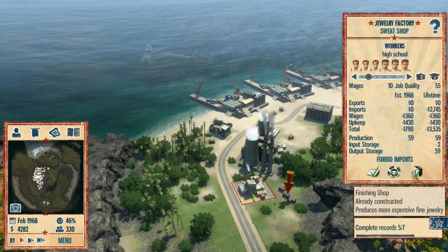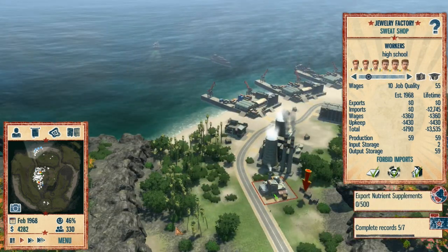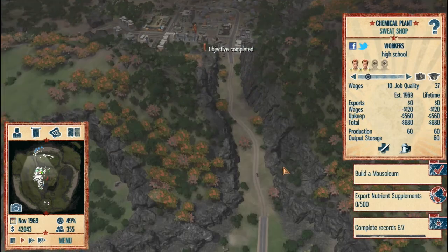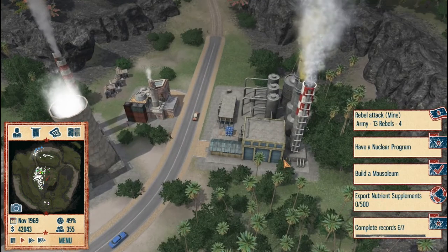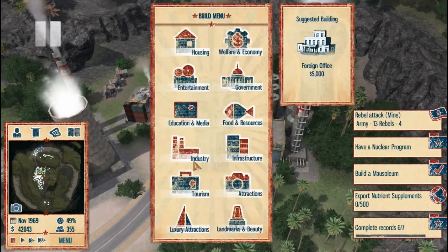Next up, we're going to do nutrient supplements. Let's fast forward a bit. We'll just ignore the big old tornado for now. You build yourself a chemical plant in the industry tab.